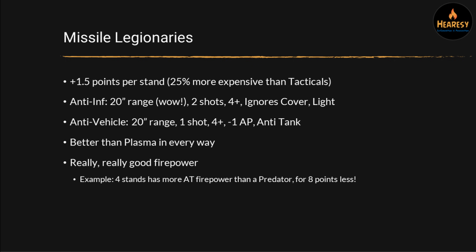It's a real shame that Missile Legionaries just mean that plasma guns don't really have a good use — that kind of sucks. I would like to see plasma buffed a little bit to account for that, or maybe these nerfed slightly — they could definitely be made a bit more expensive and still be pretty good. When you take the support version of the missile launchers, they actually have one less close assault factor than all other marines, which would at least give you some reason to take plasma instead.